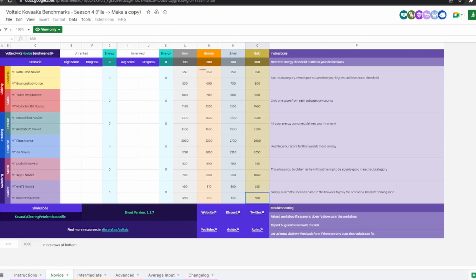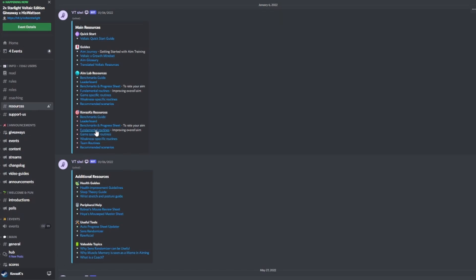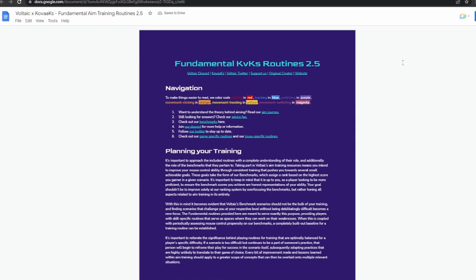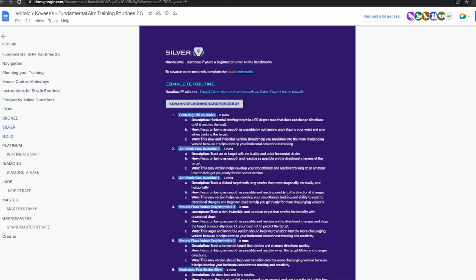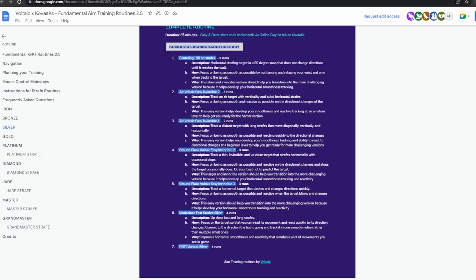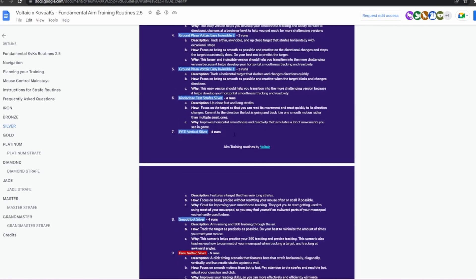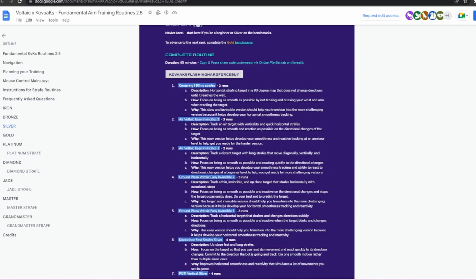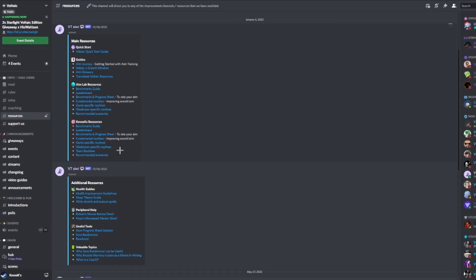I remember when I first started I was sitting in Silver average — a few Golds, maybe a few Bronzes, but mostly Silver. Once you've got your rank, go into the fundamental routines like I showed you earlier. The fundamental routines will be listed there — make another copy, then scroll down and find whichever rank you are. If you're Silver like I was, copy that code and paste it just like before, and there's your fundamental routine. That's pretty much what I practiced every day — it was the main basis of my routine, taking usually about 30 minutes to an hour.